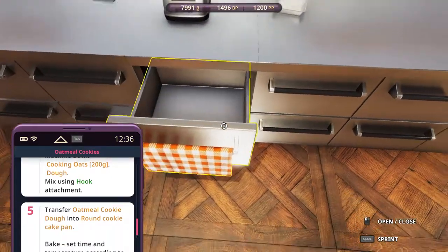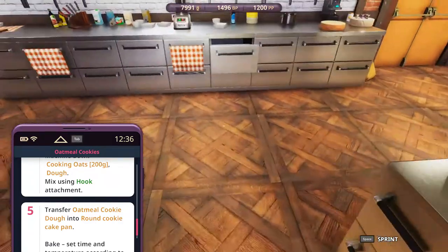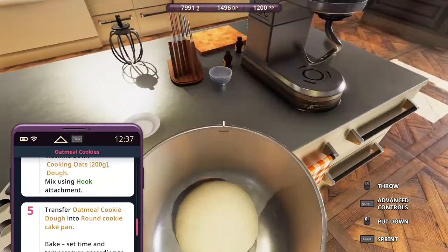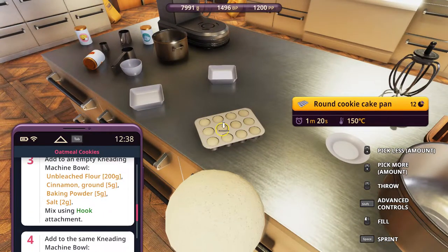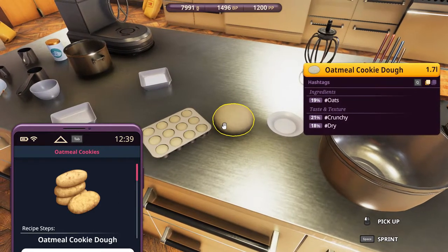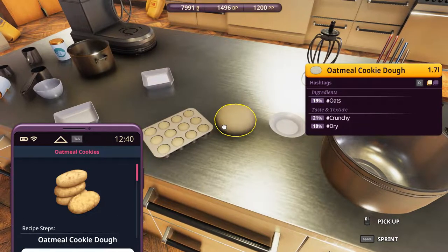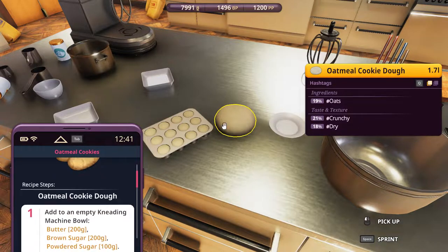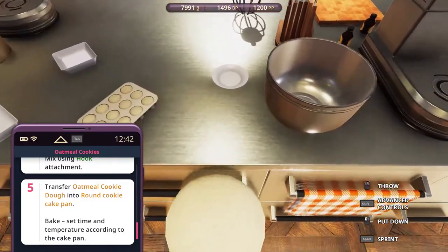We'll take the cookie pan from here — we'll just take one, I guess. The rest, never mind. So let's put this here into the cookie cake pan. They sure look a little more oval, but I know our oval cake pans look like the eclair ones, so there's no point, no need to try. Round cookie cake pan — that's good enough.